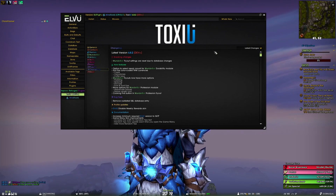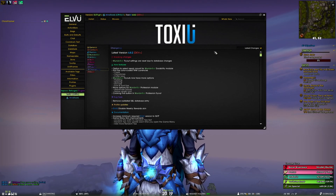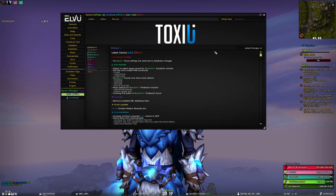We start off with some breaking changes, which we very rarely have. Any settings you had for the Wunderbar flyout are now reset because we had to do some database changes in the way it's structured, so you're gonna have to set it up again — but it's not a big problem because there are only about five settings overall.